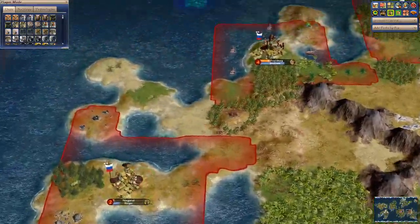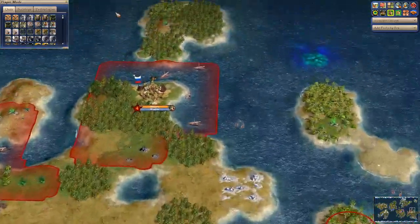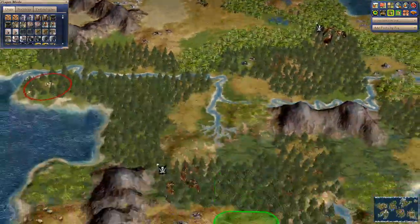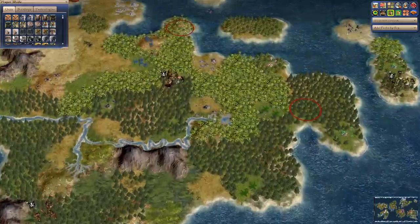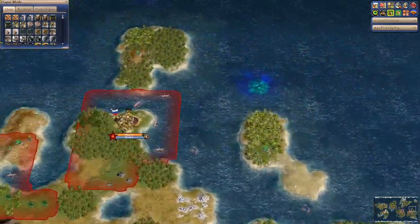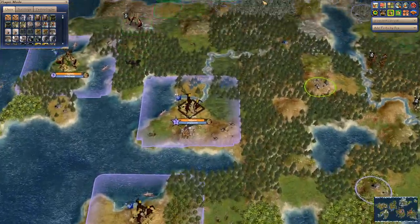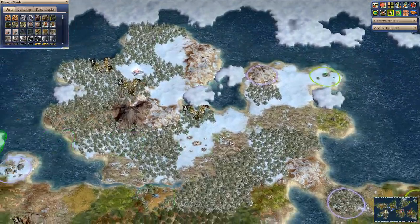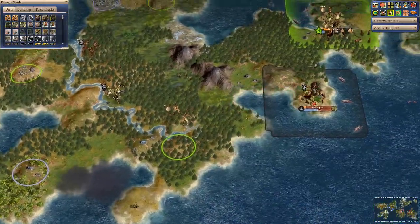Looking at the Russians — they're going to have some nice uranium sources up there. Will there be cooperative technology trading? They already have walls, mainly to stop the barbarian hordes which are going crazy on this land.